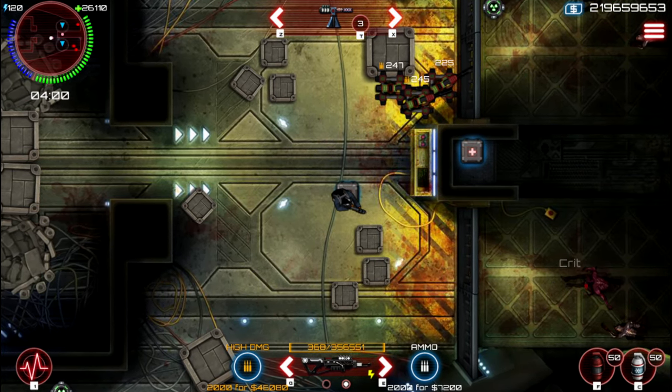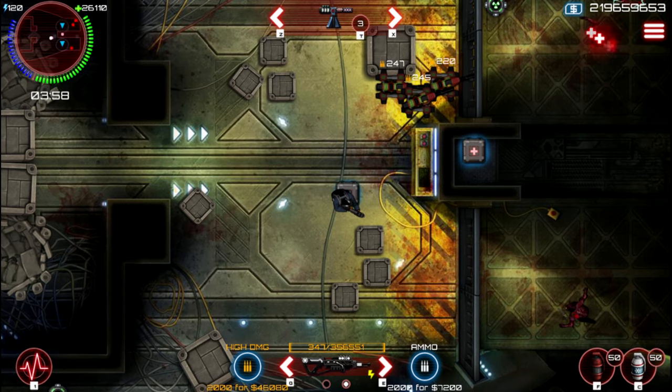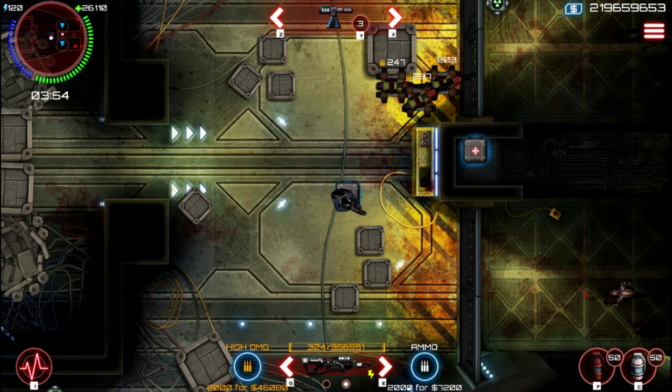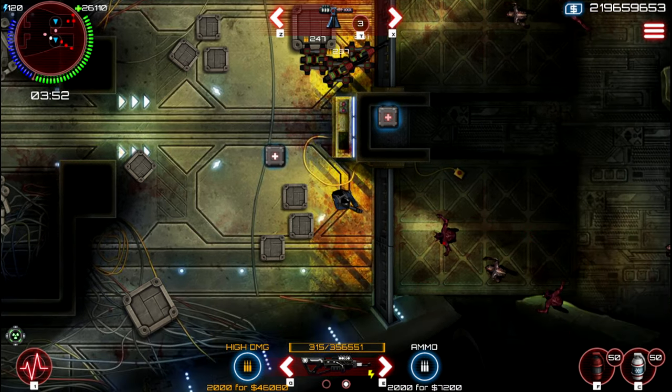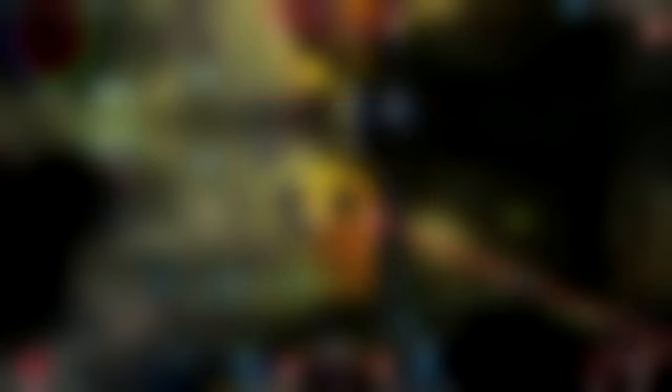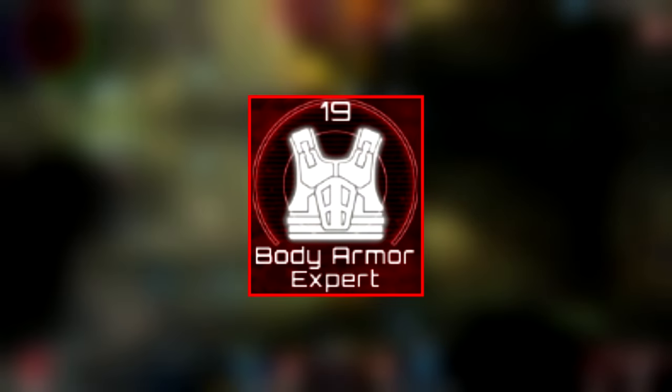First of all, let's start with skills. Skills are very important for your character, so messing those up can ruin your whole build no matter how good your weapon or armor is. The current best assault skills are 1 Stim Shot, 1 Critical Shot, 4 Reload, 25 Adrenaline, 25 Killing Spree, 25 Movement, and 19 Body Armor Expert.